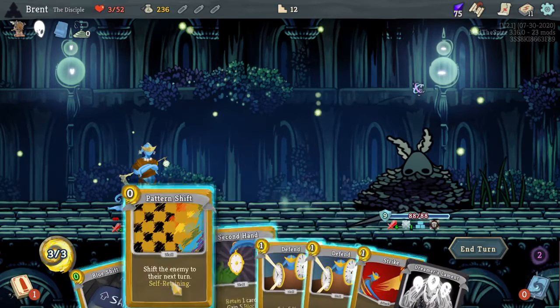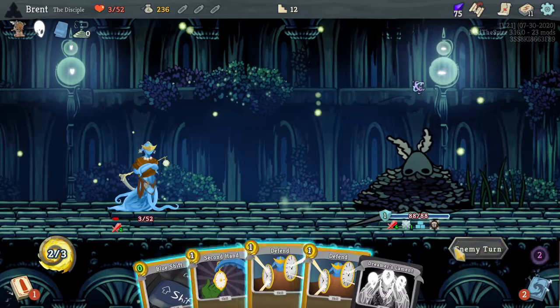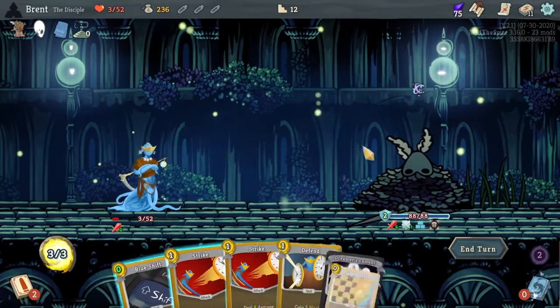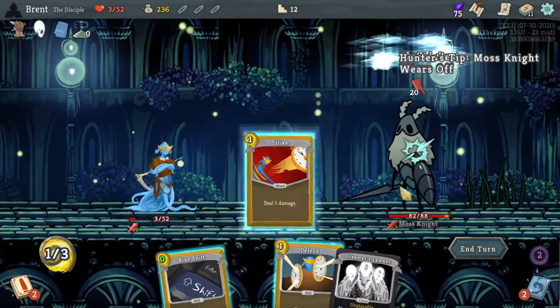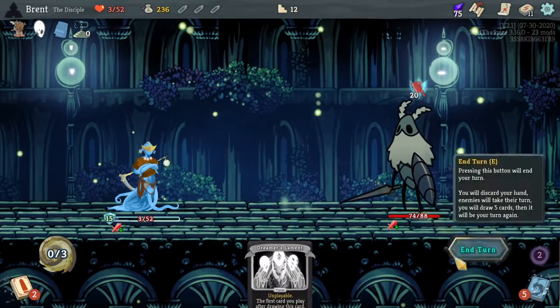I can hit him, but at what cost? I'm losing health every turn and he is gaining health. We're getting Dreamer's Lament every turn. I can shift, take zero, hit him — but he's all the way back up to full health. All the uses of our best attacks are gone. We've cut all the damage from our deck too. We play Pattern Shift, he wakes back up and is dealing 20 damage. And that's the run.